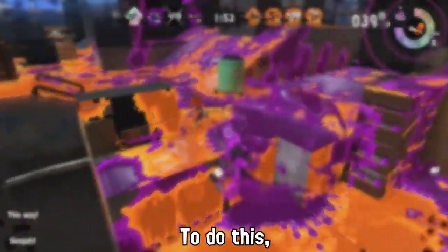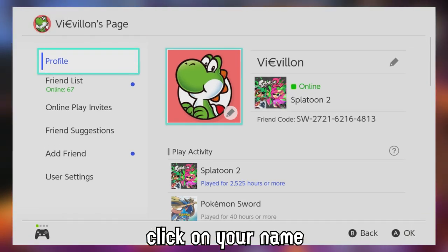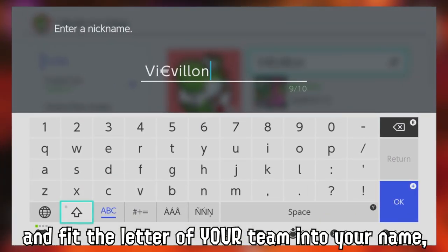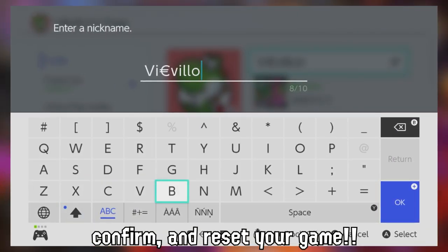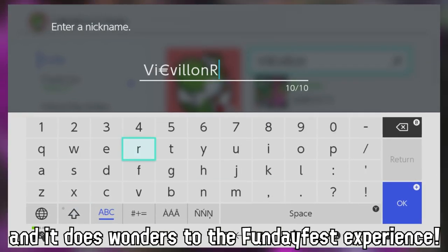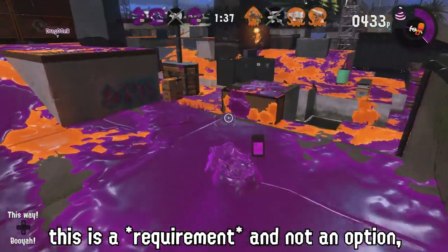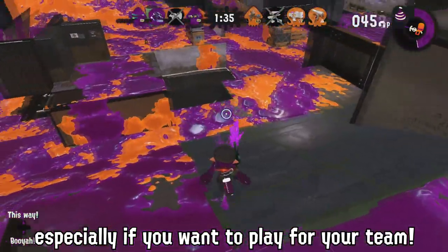All I need is an R in my name so that when somebody makes a stream or a room, it's easy to tell what team I'm on. To do this, just go to your profile on your Nintendo Switch, click on your name, fit the letter of your team into your name, confirm, and reset your game.